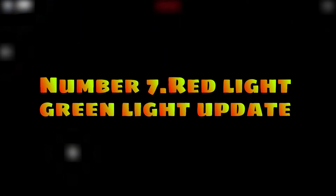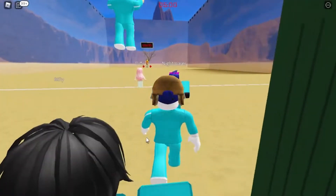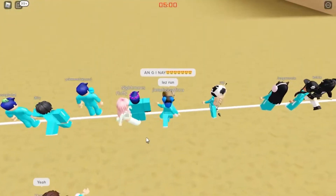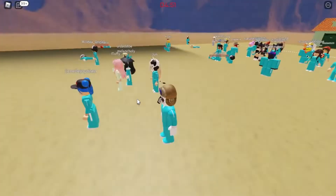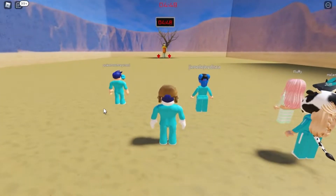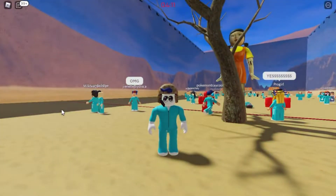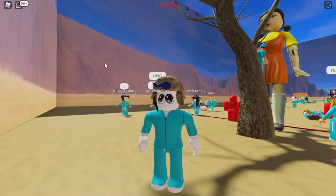Number 7: Red Light Green Light Update. Last on the list is an update to the game that was trending not so long ago. This game is all about survival as you are forced to play games without losing or you'll be killed. The Red Light Green Light game does not only involve the first game in the popular Netflix series — it also includes the other games from the show. The game recently received an update and it's really worth playing with your friends.